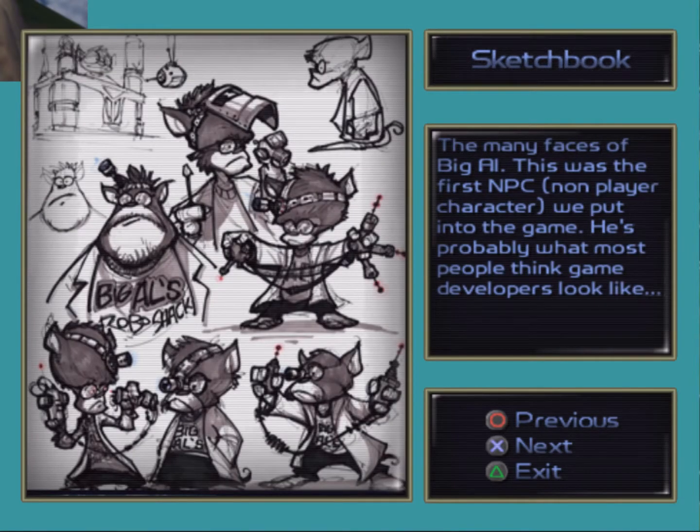The many faces of Big Owl. This was the first NPC that we put into the game. Here's probably what most people think game developers look like — and they'd be right.